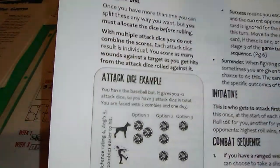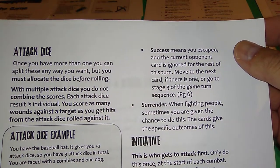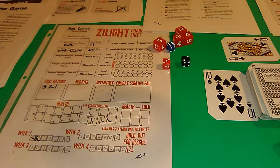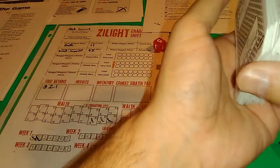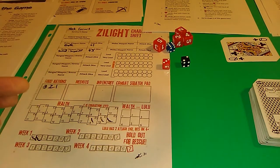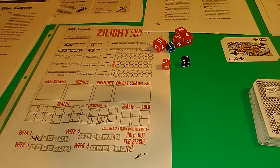My flee number is down to E5 because I'm at 17 health, and I get away. Success means you escape - the current opponent card is discarded for the rest of this turn. Move to the next card or go to stage three, which is a reshuffle. Any spade you get always reshuffles back in and never goes in the discard pile, so as time goes it's going to get harder and harder. We ate our food ration and that's our third day done.